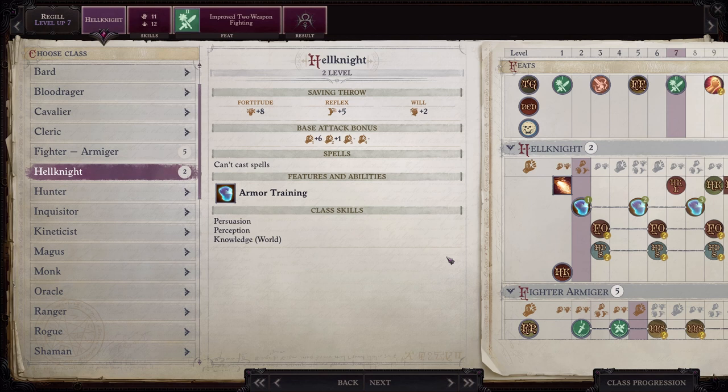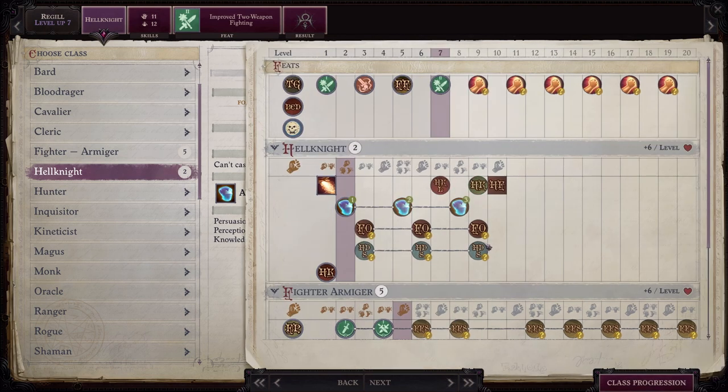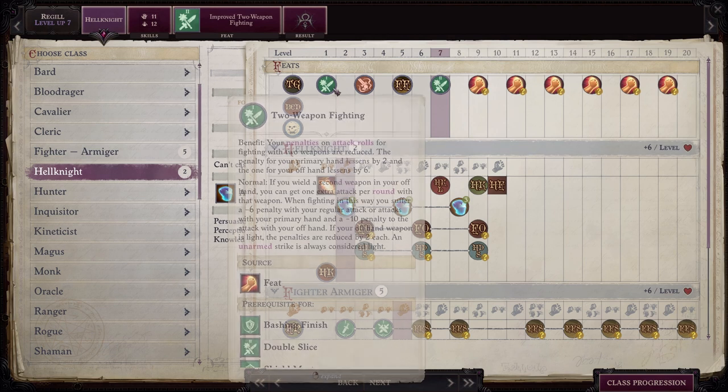So first and foremost, let's get it out the way. Hell Knight is horrible for him. It really is. In my opinion, I think Hell Knight gets a bad rap as far as a class. I think it's absolutely fantastic as long as you are a strength based warrior going down the Cornigan smash line of feats, which Regil absolutely is not.